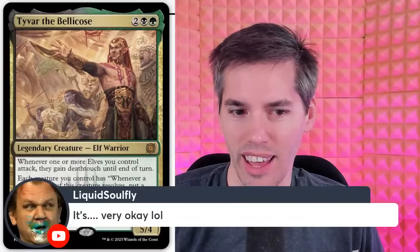Tyvar the Bellicose — I don't know why everyone was so down on this card. Green, black, two-generic for a 5-4 elf warrior. That's a pretty chunky elf. Whenever one or more elves you control attack, they gain deathtouch until end of turn. Each creature you control has: whenever a mana ability of this creature resolves, put a number of plus-one-plus-one counters on it equal to the amount of mana it produced. My impression of elves is — when they attack, you're dead. There's like a Craterhoof or something on the battlefield. They ain't attacking unless you're going to get wiped out in one shot.